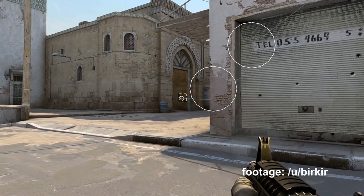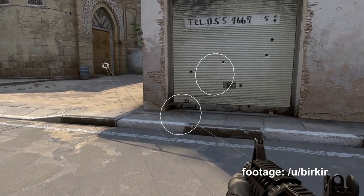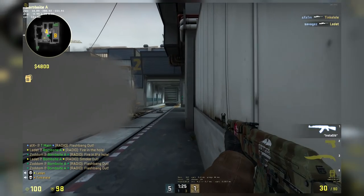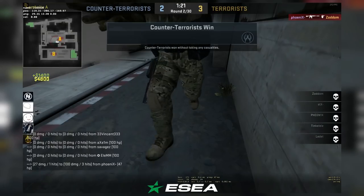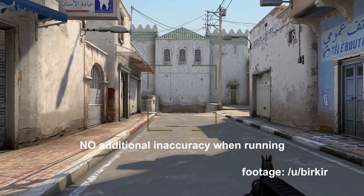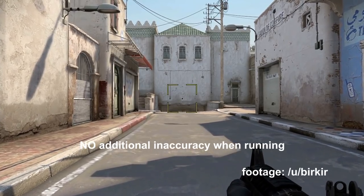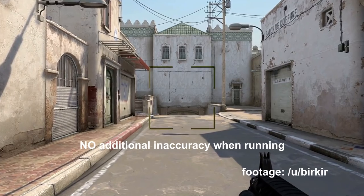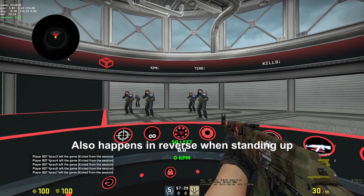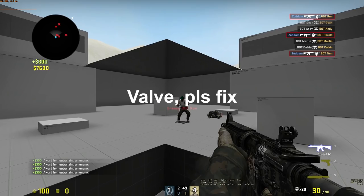You might ask yourself how much of an impact this bug could possibly have. I'd say it's a pretty big one. Imagine a clutch situation where you hide in a joker position and can swing a match-deciding round by sneaking up on the planter or the defuser. It's because of highly deciding situations like this that I think this bug has a big impact on gameplay. With this in mind, it should be high if not on top of the priority list of fixes. Valve, please fix.